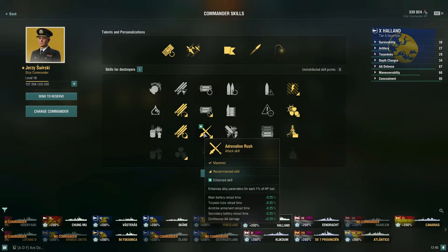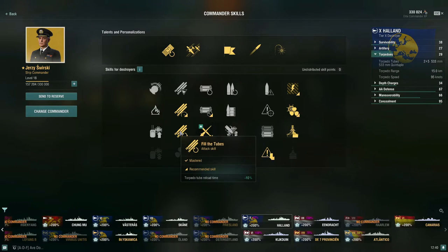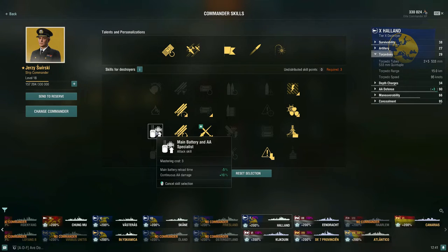For a 13-point build, add Adrenaline Rush for the reasons discussed. Then pick up Fill the Tubes, which reduces torpedo tube reload time by -10% — this is a key part of reaching that 76.5-second torpedo reload time. After spending 16 points, I'd recommend investing the next two points into Swift Fish, making this an 18-point build — this is what gets us up to that 95-knot torpedo speed.